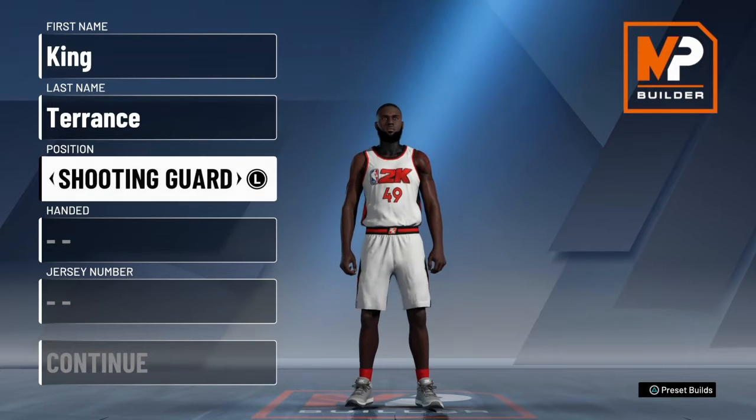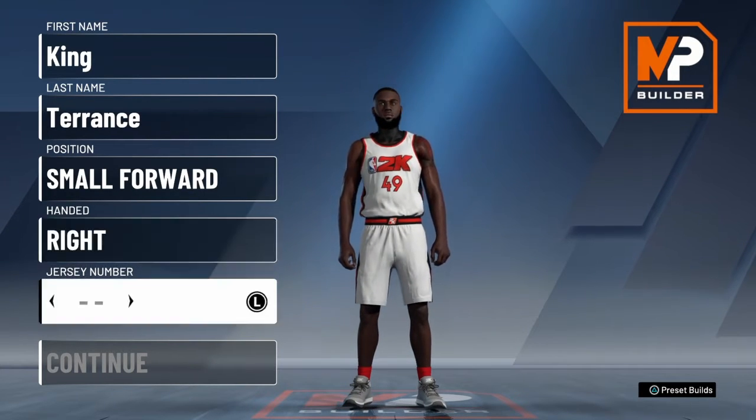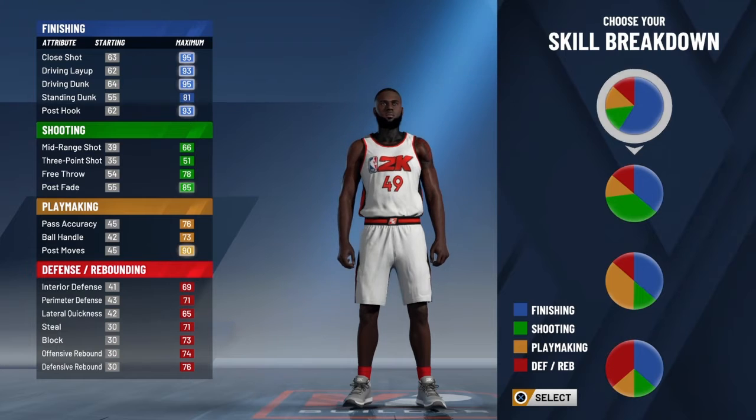What you want to do is go small forward — any hand is good, I go with right, that's what I shoot with in real life. It doesn't really matter.